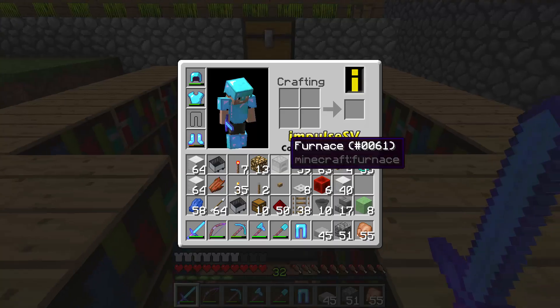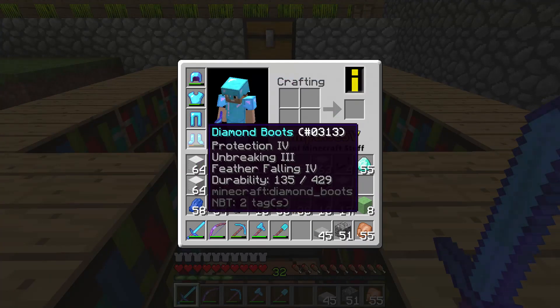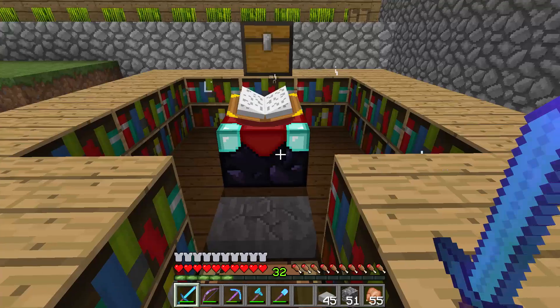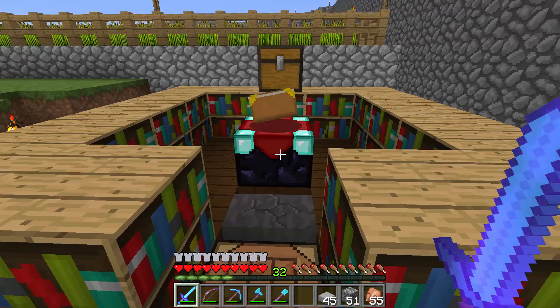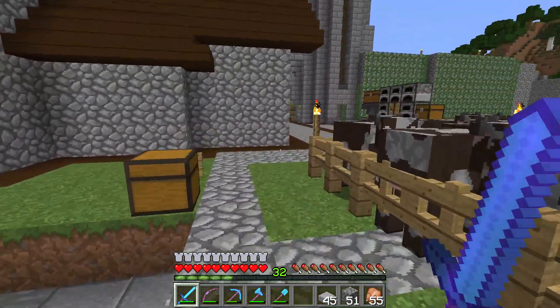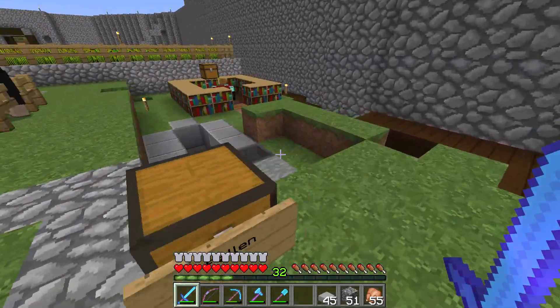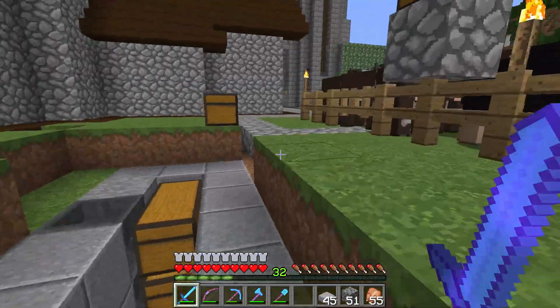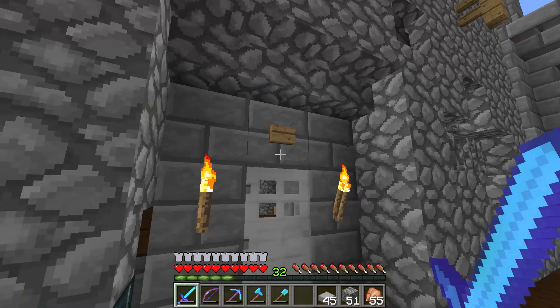There we go — Protection 4, Unbreaking 3. I'll take that any day of the week. Now I've got fully enchanted gear. My boots are starting to hate life — Protection 4, Feather Falling 4, Unbreaking 3. For those wondering, I only went from 35 to 32 levels. You still need to reach level 30 to unlock all three enchantment tiers, but once you spend it, it only takes three levels — one per tier.